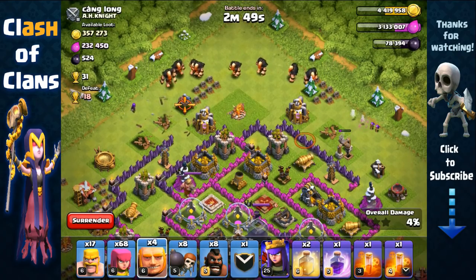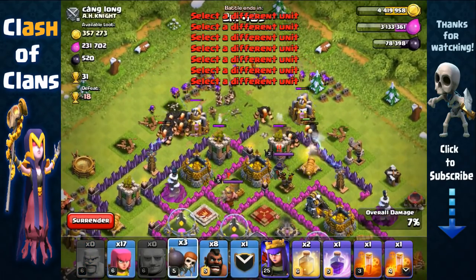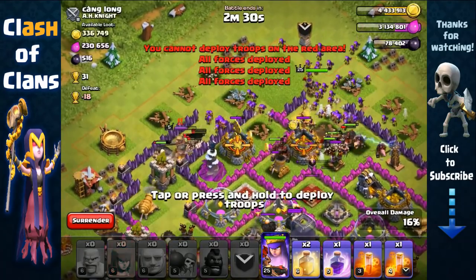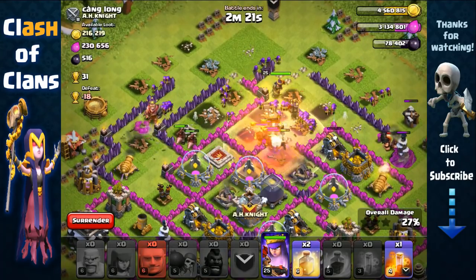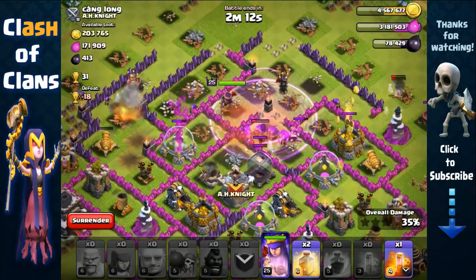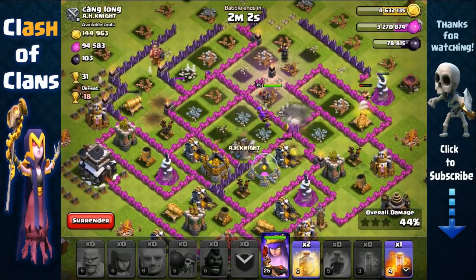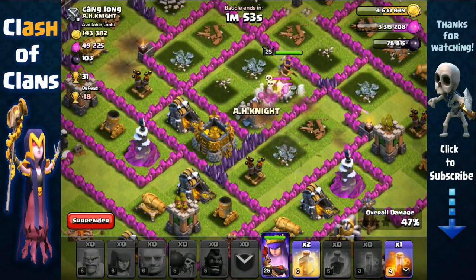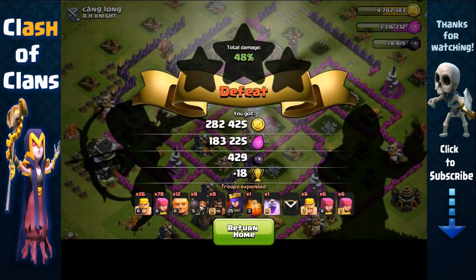Now we have some space — spread our Giants around, open up that layer, send in the rest of our troops: Barbarians, Archers, and Wall Breakers. While the heroes are distracted, send out your Hog Riders — heroes are a big threat to Hog Riders. The Hog Riders have separated, so instead of a heal spell we're going to use a Rage Spell here, since it's not ideal to use a heal spell when they've separated. We should be able to get both the Gold Storage and Elixir Storage. Our Archer Queen is going for the Gold Storage — pop her ability and we head out with over 460,000 in total resource!